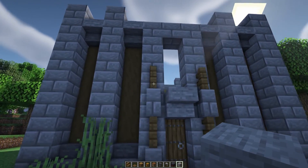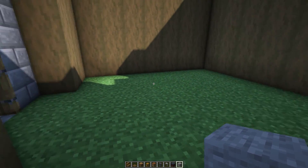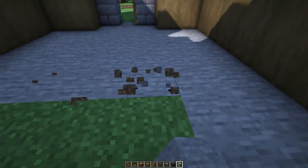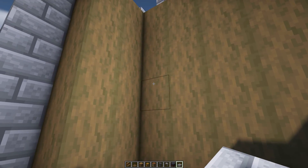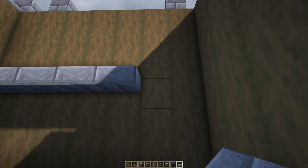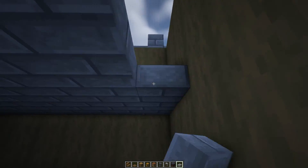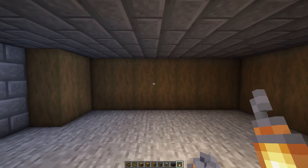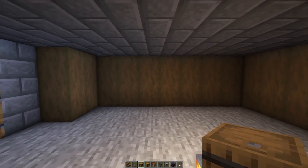Now with most of the exterior done it's time to head inside and we're going to begin by replacing all of the grass with stone. With the floor done let's create the ceiling — we're going to do that with stone brick slabs two and a half blocks up on this layer. I'm just going to chuck a temporary lantern in here so it's a bit brighter, and now we're going to start off on the left side wall which is going to be the storage and crafting area.